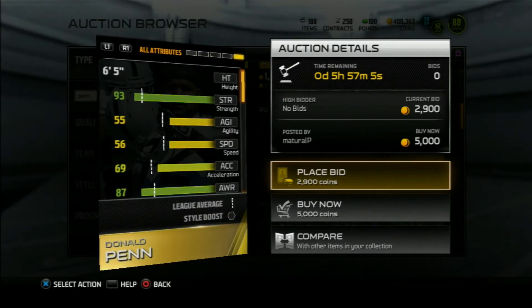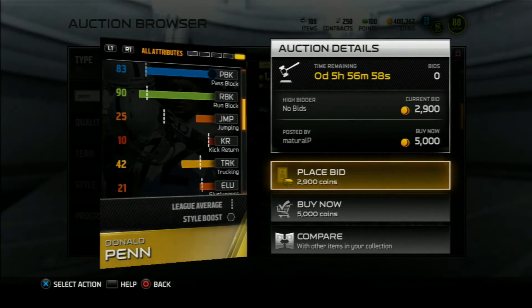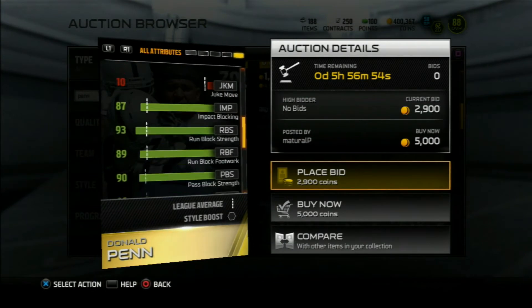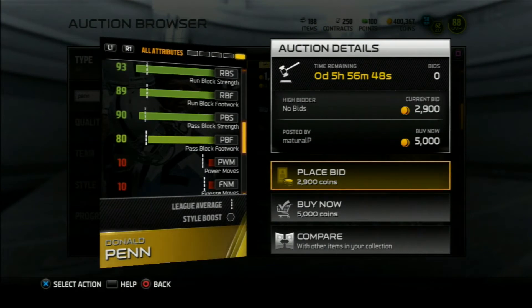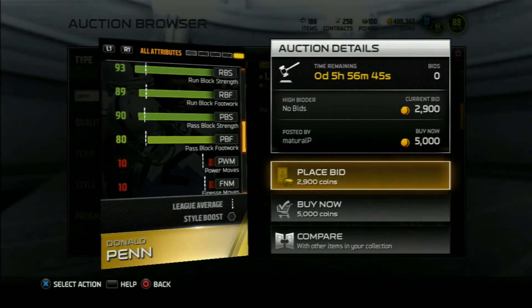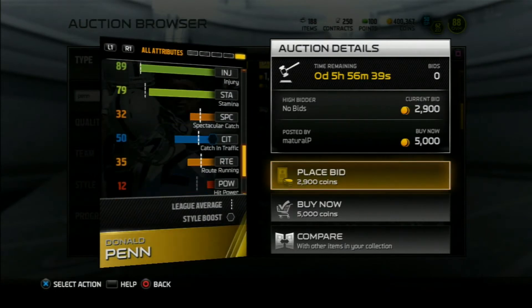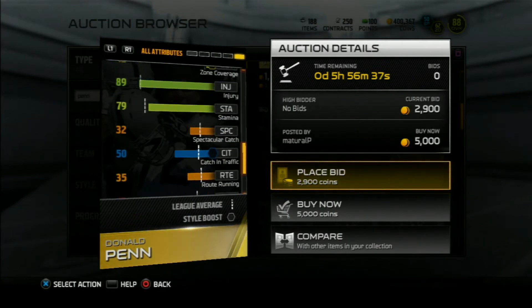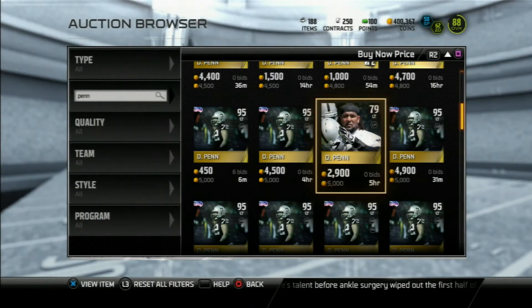If we go into his other stats, he has 56 speed, 87 awareness. Going down to the rest of his blocking stats: run block strength 93, footwork 89, pass block strength 90, footwork 80 — which is the reason why it comes down a little bit. But basically strength and impact blocking are what we're really looking at, and it's all solid on this guy. Donald Penn has been famous in Madden 13, I think it was, with his ghost tight end card — he was ridiculous. So our left tackle Donald Penn is going for an average price around 1,300 coins.